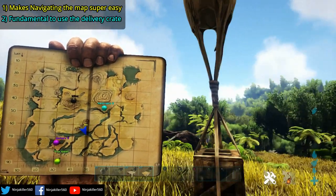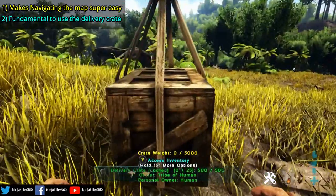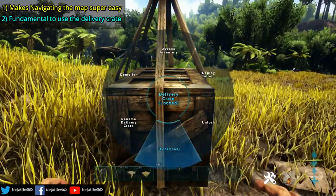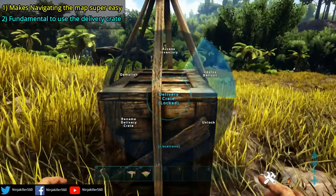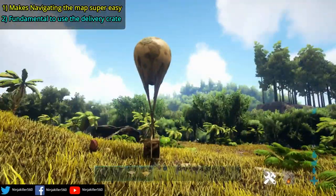The second reason is it is fundamental to the delivery crate. If you do not have markers, you cannot actually use the delivery crate. So what you want to do is when you get the crate, head down to locations. As you can see, I've got Cavera's base, Harbinger's base, Metal spawn, and Drop spawn. I'm going to choose Zack's base and then deploy the balloon, and now the balloon will head to the pin location I have marked on the map.